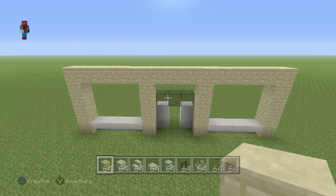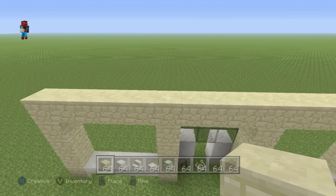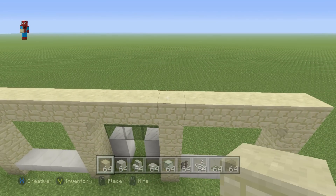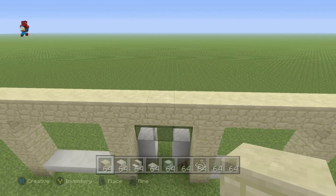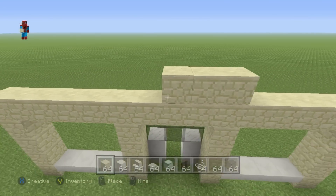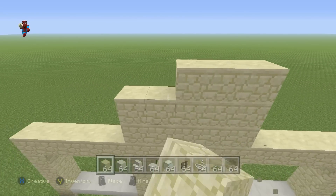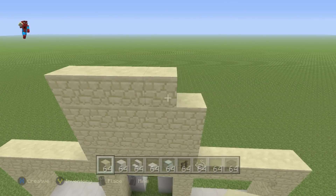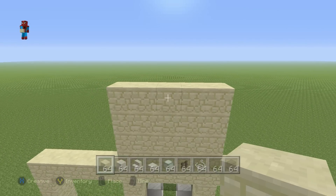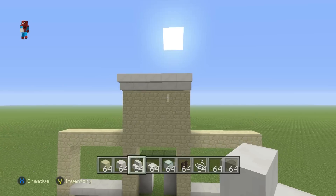We now want to take this row of five that we have right in the top center — believe it or not, this is a row of five right here. We want to go up on top of this and do four rows of sandstone on top: one row, two rows, three rows, and four rows. You then want to do a row of upside-down quartz stairs in front of that fourth row.